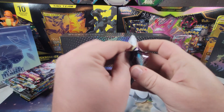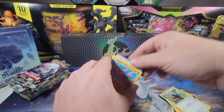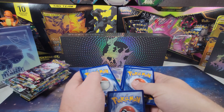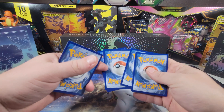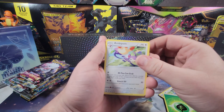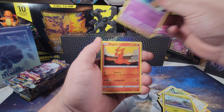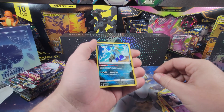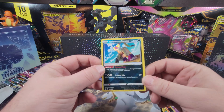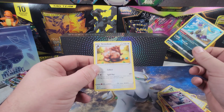Next, we're going to Lost Origins. These are different than the other ones were. Energy, V-Bomb, Cascoon, Mirage. Not looking — whoa. Radiant Hisuian Sneasel! That is my first Radiant hit ever. Can I get a double? No.